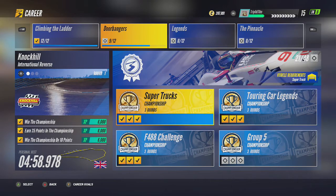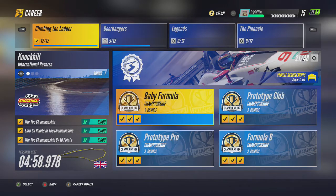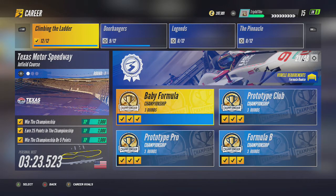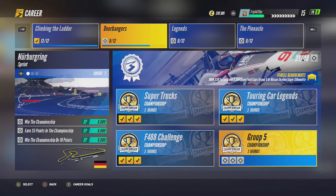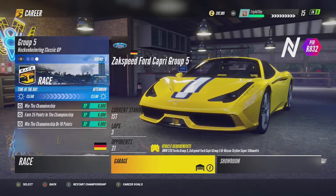The career objectives, by the way, are the yellow boxes with the tick in them. On this one, on the left-hand side, you've got things like win the championship, earn 25 points in the championship, and win the championship by five points — it's basically all the same for these. Really all you need to do is win every race.